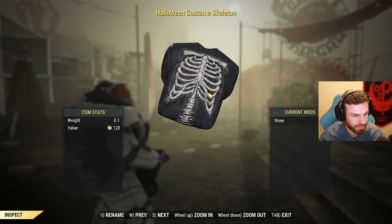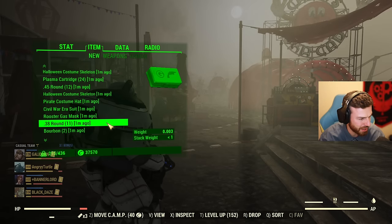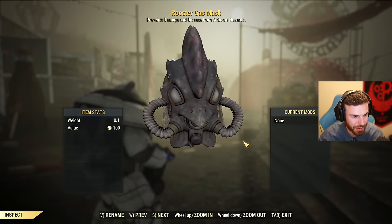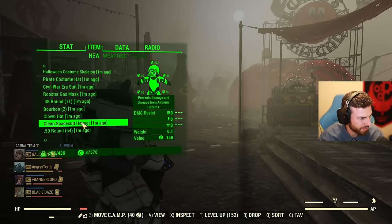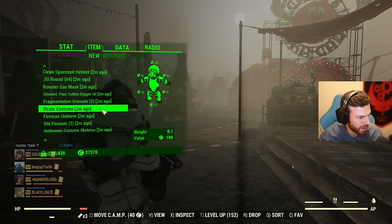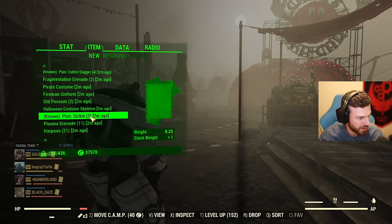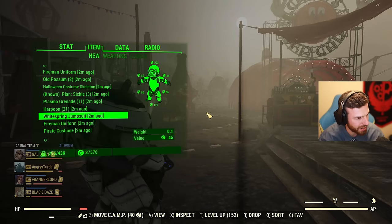Skeleton costume. Pirate hat. Civil war era suit — I can craft those, they're not new. Rooster gas mask — oh, that's new! I don't remember a rooster gas mask. Clown hat — that's new. Another clean spacesuit helmet. I have two rooster gas masks! A dagger, pirate costume and hat. More fireman uniforms, more halloween costumes. Sequel plan. White spring jumpsuit — those used to be rare, I bet not anymore.